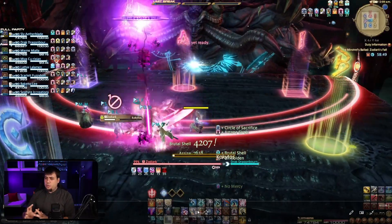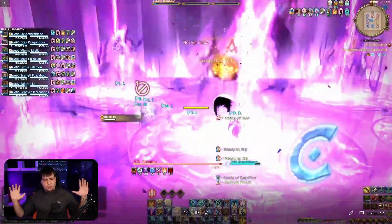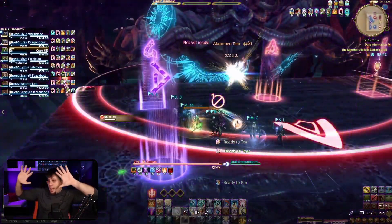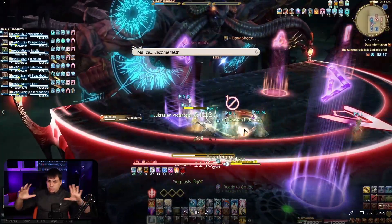This is for a couple of reasons. The first is this ability Zodiark is casting will drop us all down to one HP. So healer panic — everyone top each other off, spread, stack up, do AoEs, all the good stuff.